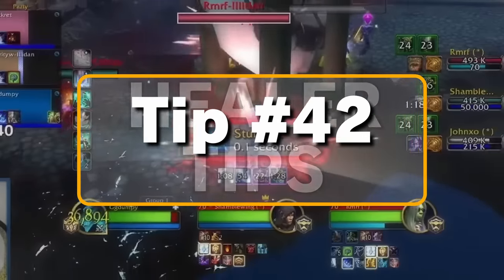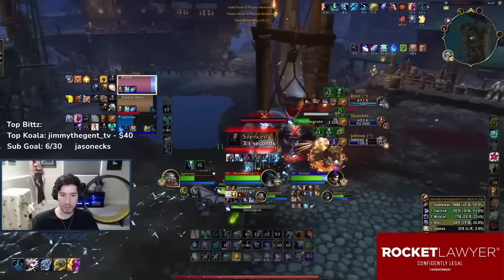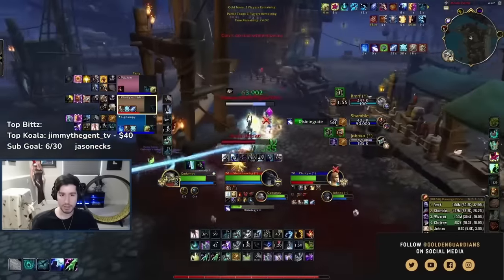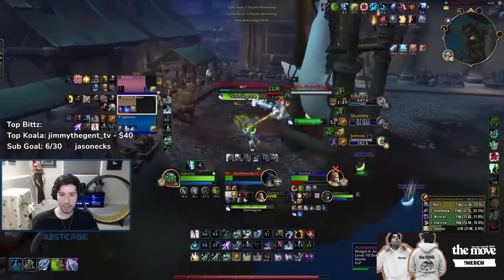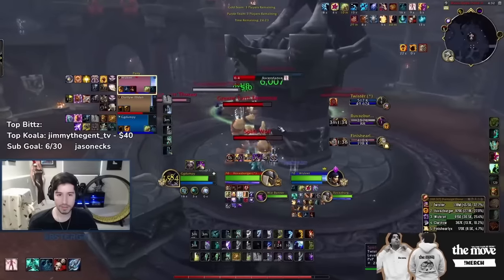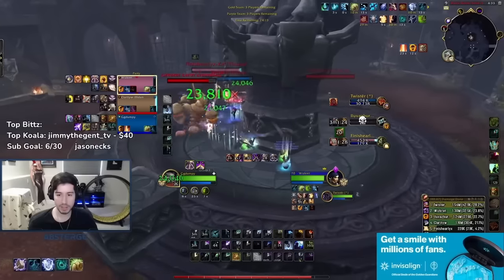Tip number forty-two, we're moving on to healers: it is everyone's job, but the responsibility often falls on the healer to foresee and predict enemy damage more accurately than their DPS teammates. Pre-walling, pre-bopping, pre-cocooning, pre-tranquing can be game-changing. It's not enough to always be reactive — sometimes you must also be proactive. As long as you've got the correct UI and add-ons, you should have all the tools you need to predict incoming damage and act accordingly. Tip forty-three: consider using Weak Auras to give you a visual or audio cue when your allies cast a big go ability. It really helps switching to an offensive mindset for cross-CC. You can also use Omni CD to track when your team's big go abilities are on cooldown.